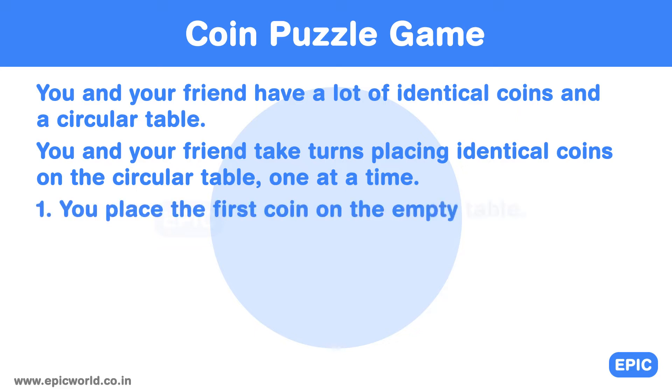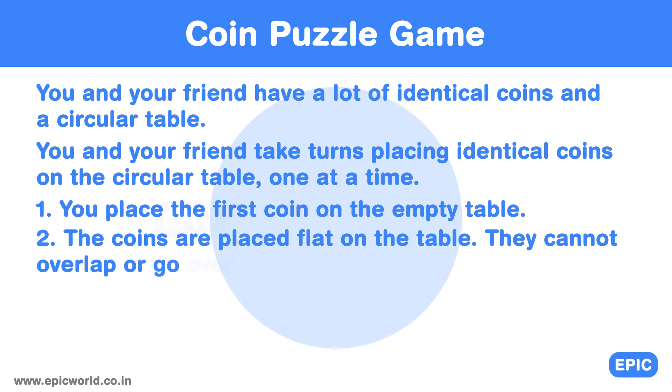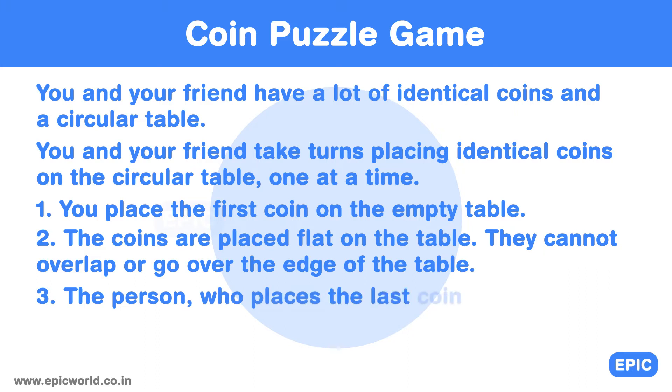Rule 1: You place the first coin on the empty table. Rule 2: The coins are placed flat on the table. They cannot overlap or go over the edge of the table. Rule 3: The person who places the last coin on the table wins.